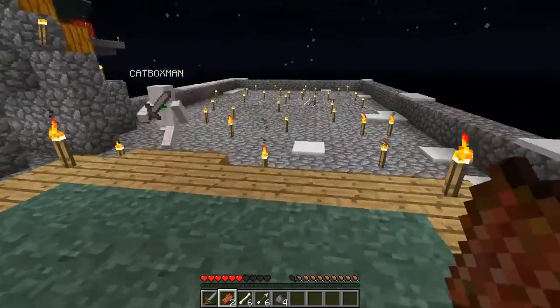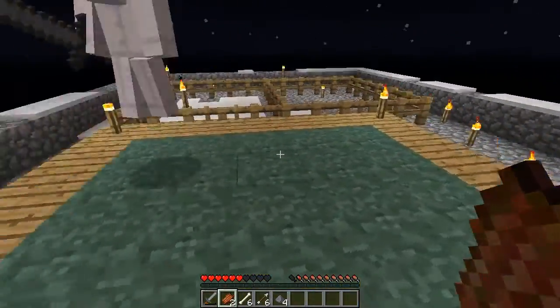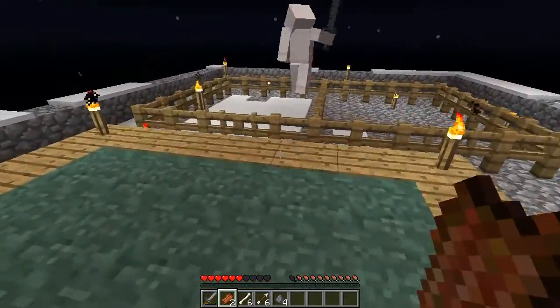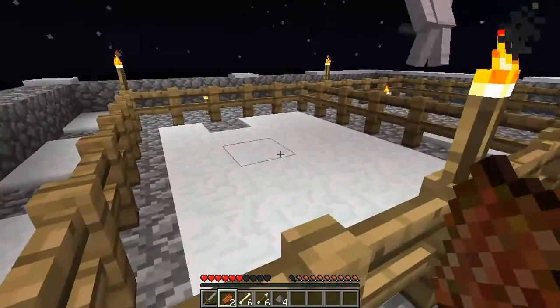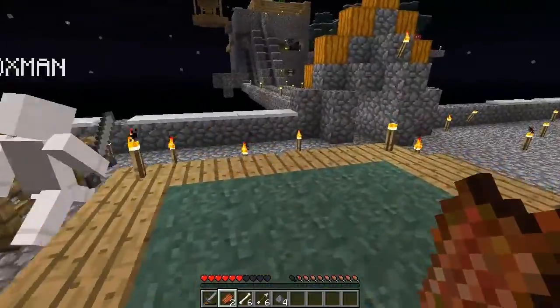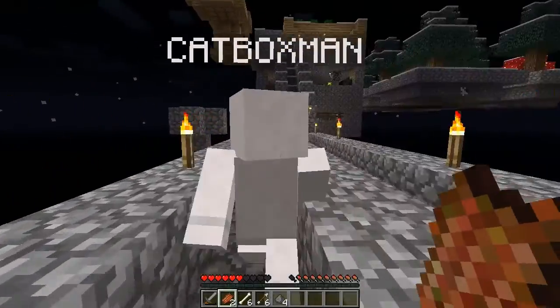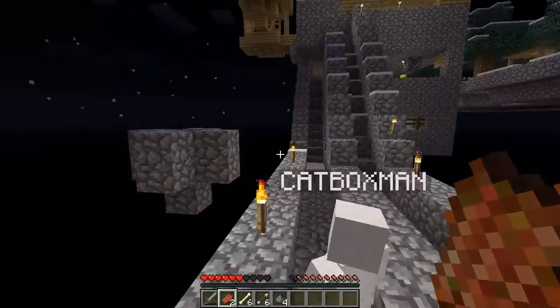We spent an age getting grass down to here where mobs could spawn, but the code's been changed so that doesn't work anymore. There's a snowman in there somewhere - he's invisible. We also attempted to make a snowman sentry, which didn't work.